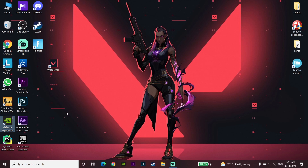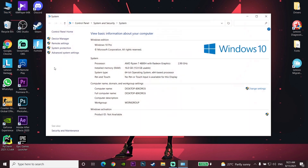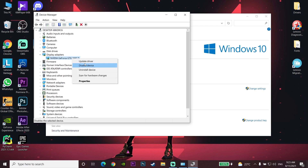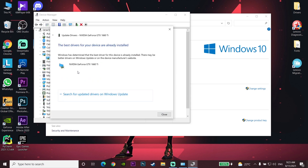You can also update your graphics card driver from Device Manager. Right-click on This PC, go to Properties, then click on Device Manager. Click on Display Adapters, then right-click on your graphics card and select Update Driver. Click 'Search automatically for drivers' and you can update your graphics driver from Device Manager.